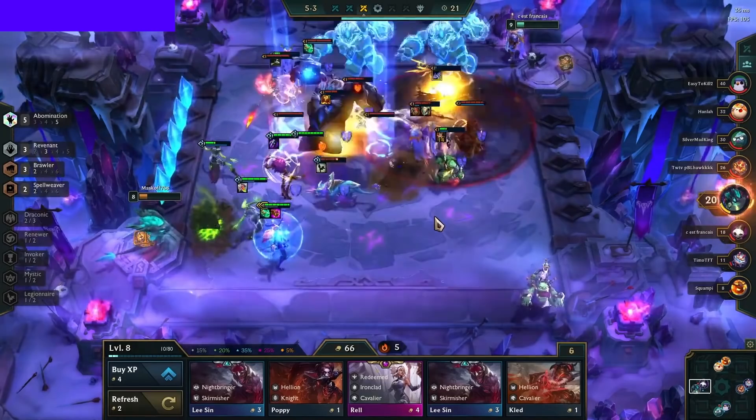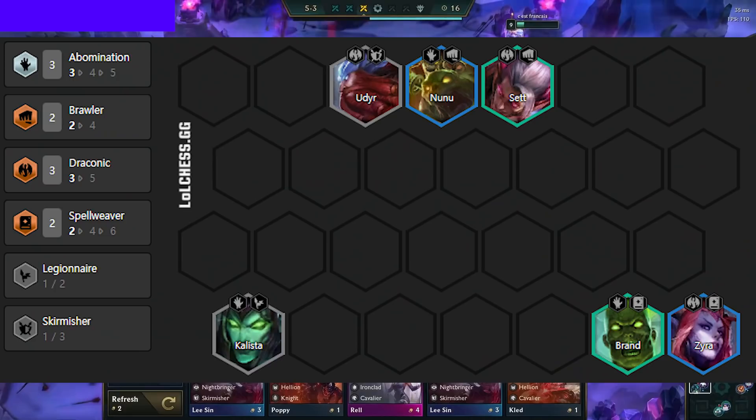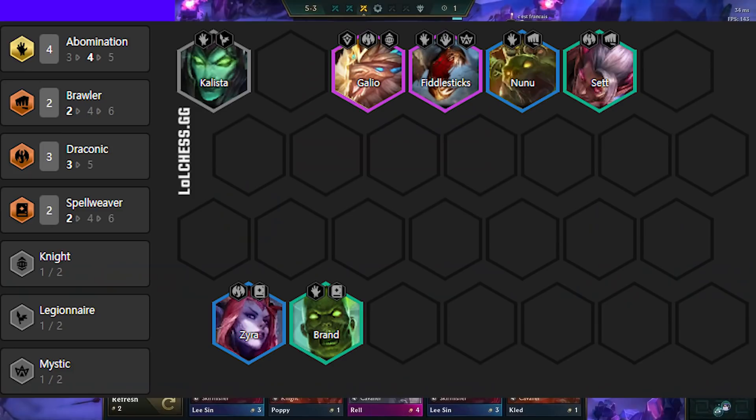The build is extremely linear, as your level 6 and 7 board is not flexible at all. Your level 6 board always wants to be this, and there are some exceptions to this rule that I will cover in the mid-game part of the video. Here we have 3 Draconic and 3 Abomination. You prefer Udyr and Set as the two other Draconic units, as they are cheap and provide frontline. If you find an early Galio, he goes over the Udyr. Once you get to level 7, you add in Fiddlesticks for 4 Abomination.